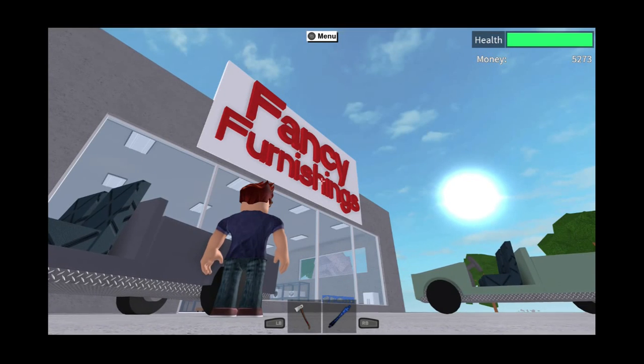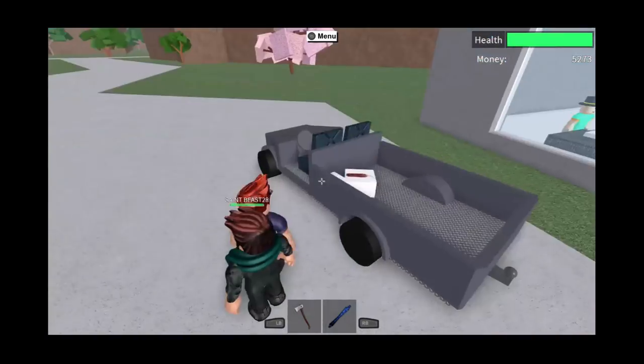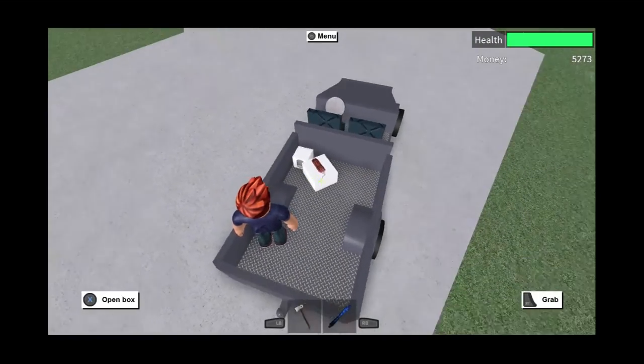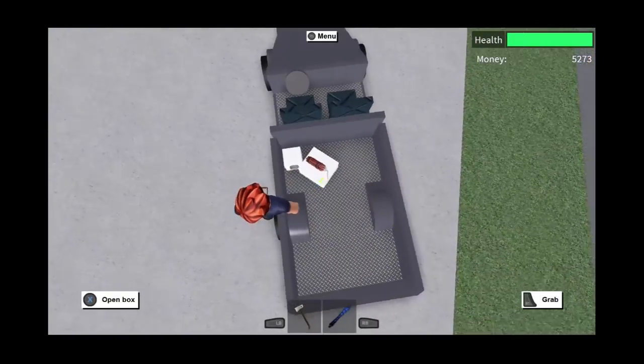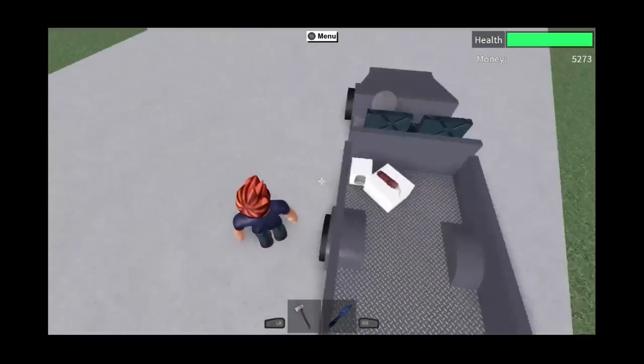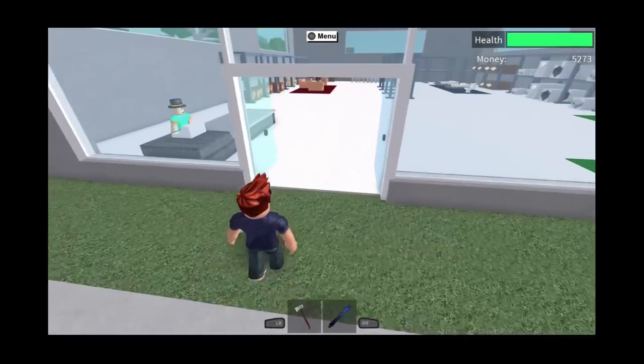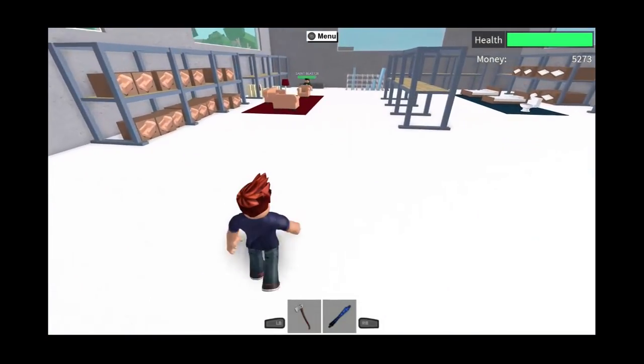Hello everybody, we got Nicholas here. We're playing Roblox on Xbox One, and this is going to be on how to get the Rookery Axe. In this game, it's a really cool axe — the Shark Head Axe.